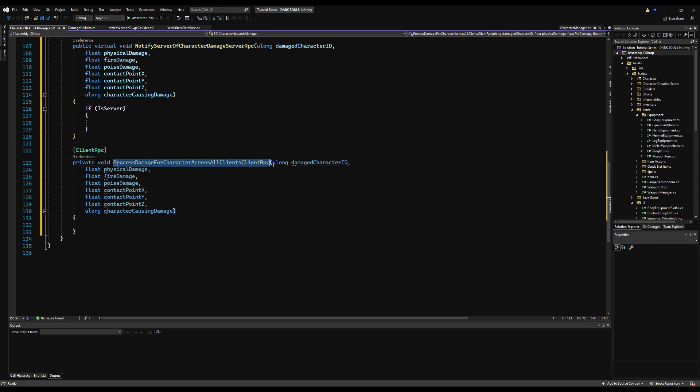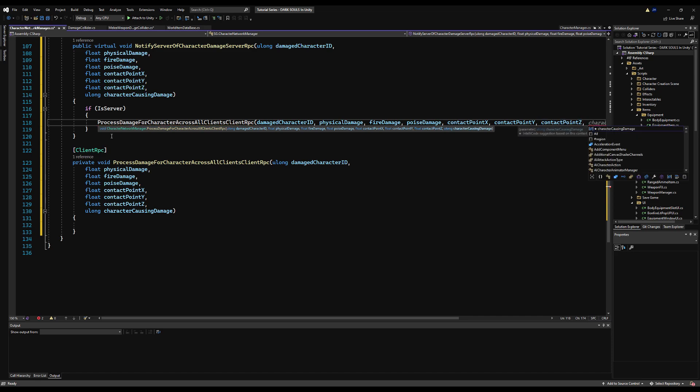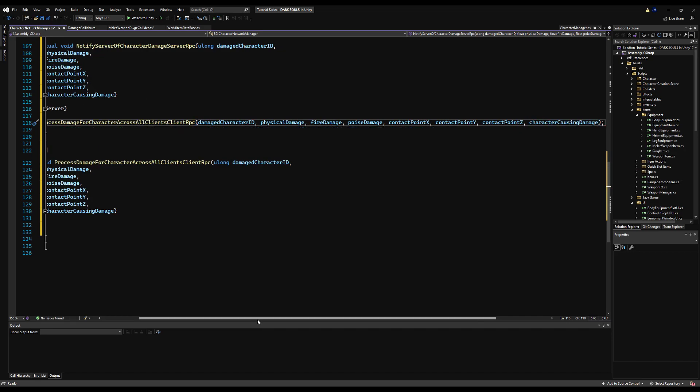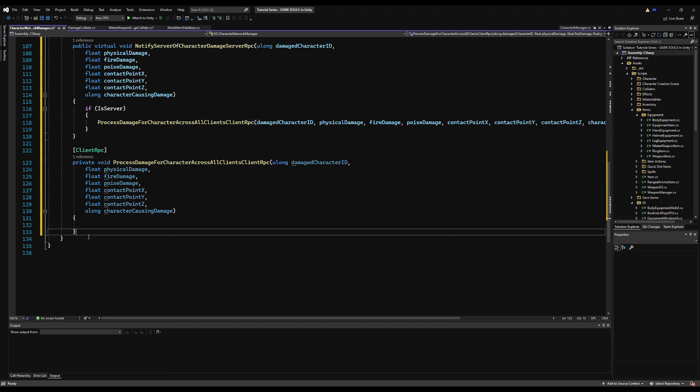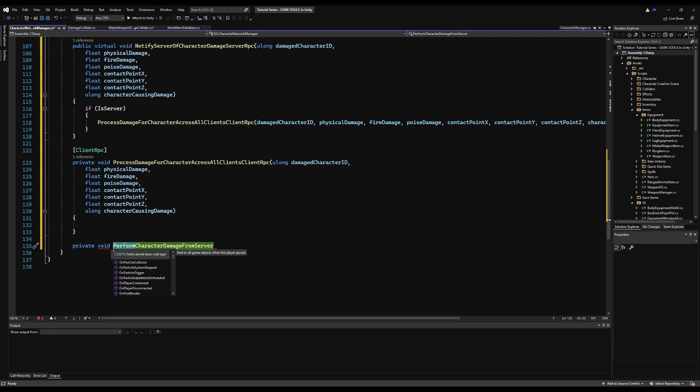Inside the client RPC we call our process function. Let's call this one inside IsServer and carefully type in all the variables: damaged character ID, physical damage, fire damage, poise damage, contact point XYZ, and character causing damage. Basically the server RPC runs, then it runs a client RPC across every connected client which plays the cool damage effect — blood splattering, sound effects — but the only person who will actually edit their health pool is the owner when this effect runs on the owner.